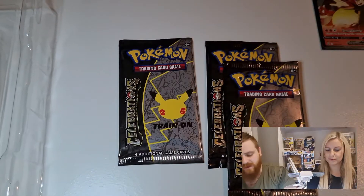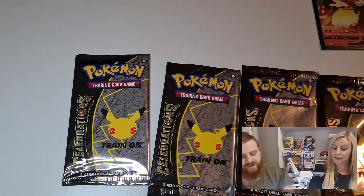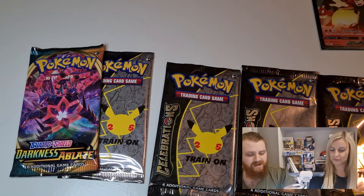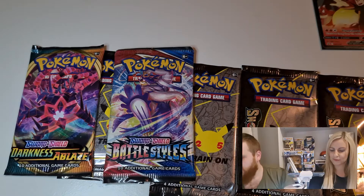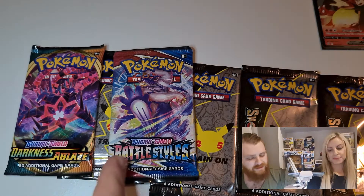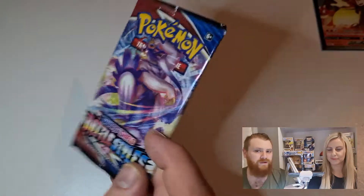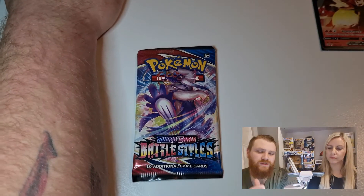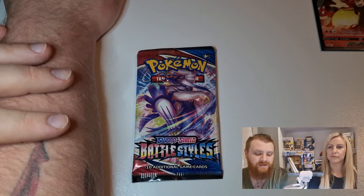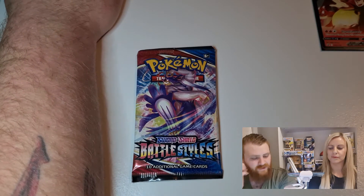Out of the Lance's Charizard pack you get four celebration packs - hopefully we have a bit better luck than last time. We have Darkness Ablaze, then we have Battle Styles - that's the set we were looking at the booster box for. I'm hoping this gives us some good hits so we can gauge what we'll get from the big booster box. We're also thinking Vivid Voltage and Evolving Skies.